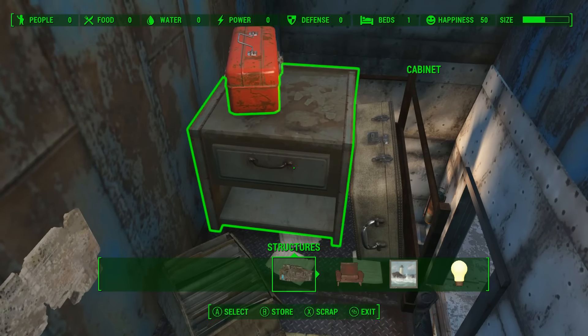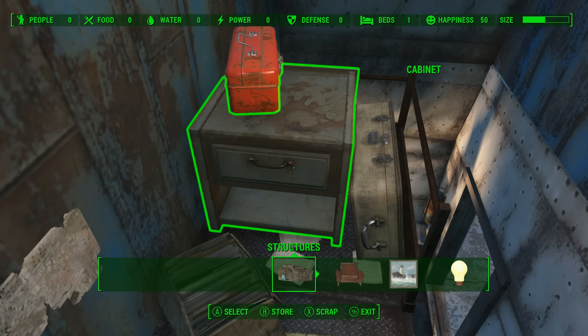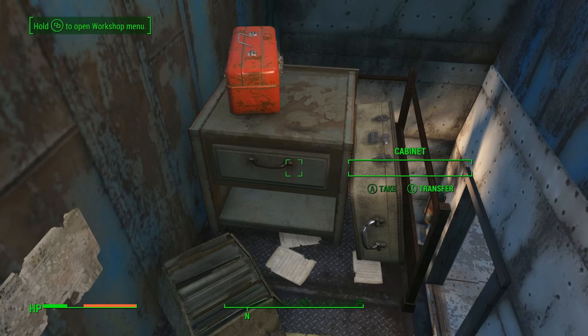In order to do this, open the workshop menu. Once you've done that, select the cabinet, then deselect the cabinet. Finally, leave the workshop menu.